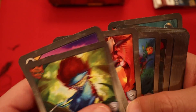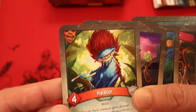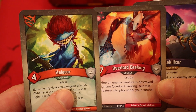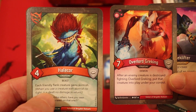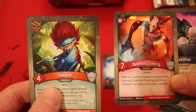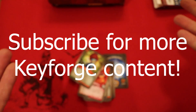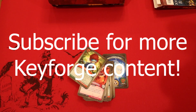Last thing I want to point out — Helicor, each friendly flank creature gets Skirmish. Combine that with the Overlord: he's not even going to take any damage. We're going to make it where he takes no damage, and we're just going to start stealing our opponent's creatures every turn. Thank you. I hope you guys enjoyed this video, and I'll see you next time. Bye-bye.